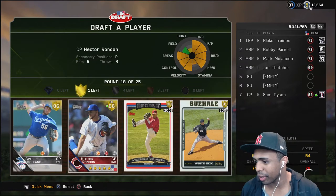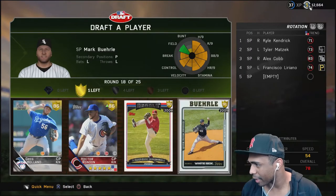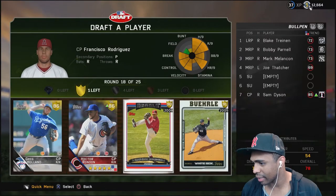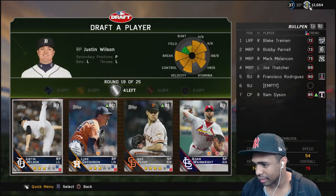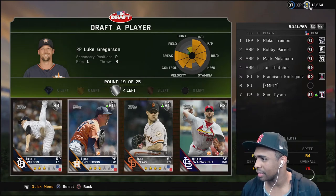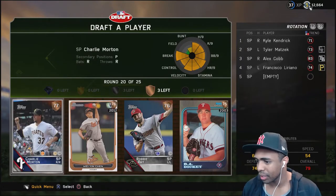Gold round finally - Greg Holland, Hector Rondon, Francisco Rodriguez K-Rod flashback card, or Mark Buehrle. I think I'm going with K-Rod. I need a lefty and just like that we get a couple of lefties - Justin Wilson or Luke Gregerson. Bats lefty, so I'm gonna have to go - that was an accident but yeah, we're going with Justin Wilson.